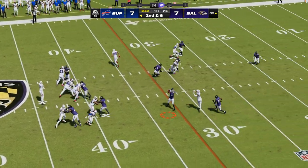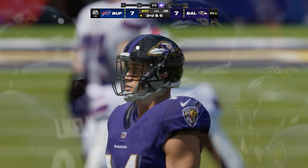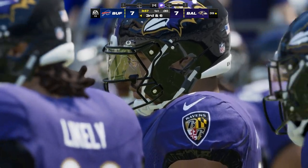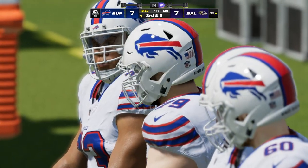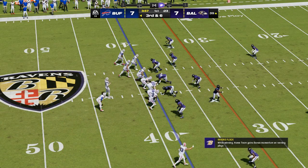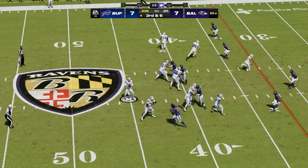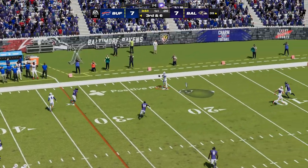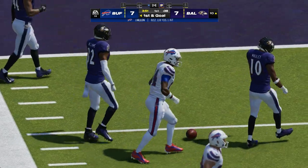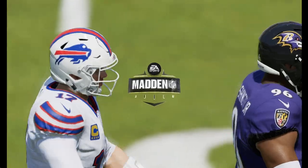Allen going to throw — this throw incomplete, nearly picked off. With his pedigree he doesn't drop many of those, with third down coming up. That very nearly a second interception of this first quarter. He's been really loose with the football and that's going to need to change. Allen throwing on third — they're able to find the open man, that's complete, and he is out of bounds right around the 10-yard line. They convert on third down, setting up a first and goal.